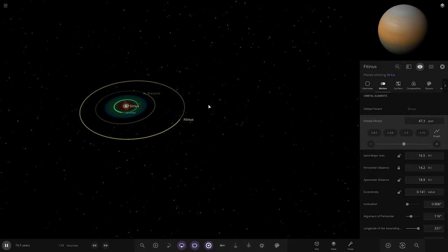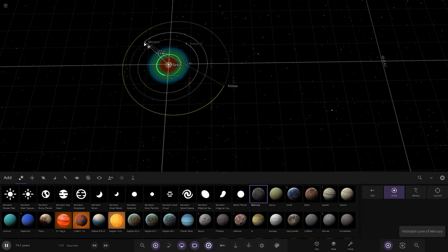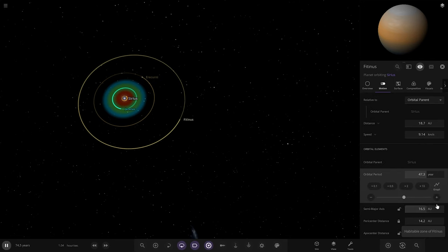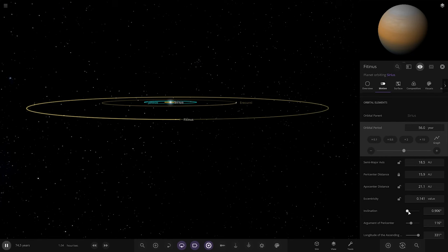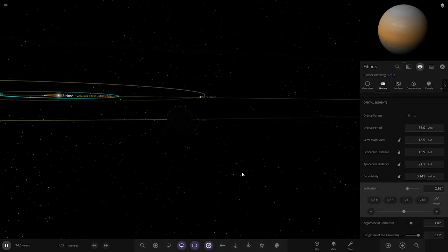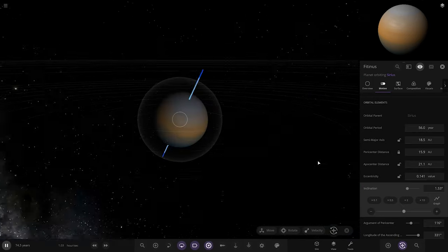Comparing it to our dominant gas giant - at their closest point the first gas giant is about 9 AU, and this new orbit gets up to about 14 AU at closest approach. This guy should have about a 56-year orbit. Just adding a tiny bit more inclination - I want it slightly off the plane but not too much. Something like that should be good.